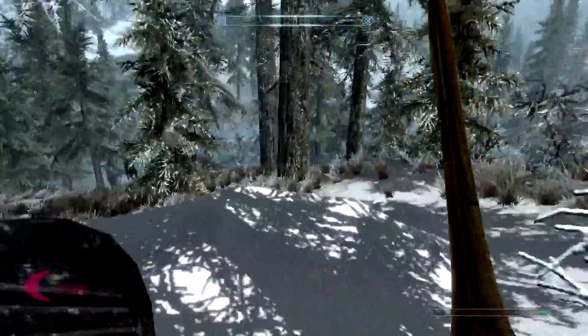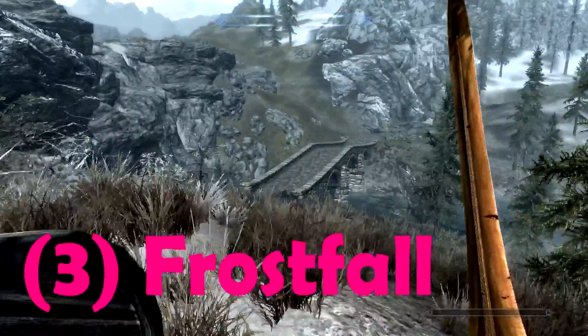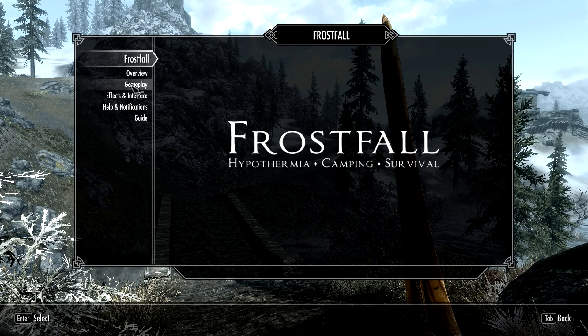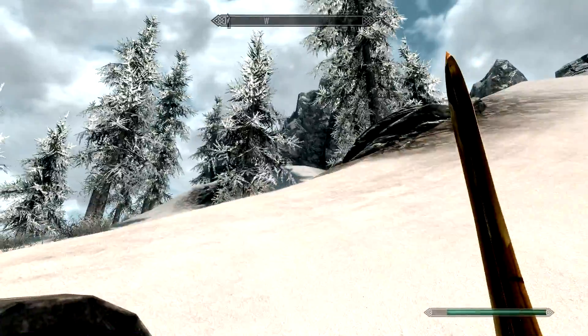The next mod is Frostfall. The aim of this mod is to add a hardcore survival element to Skyrim. Looking at the SkyUI menu for Frostfall, one of the elements it adds is an exposure rate. Depending on where you are on the map — if you're in a cold place like on a mountain — a little bar will come up showing your exposure rate. When it hits zero, you've frozen to death. You can warm yourself up by carrying a torch or starting a fire.